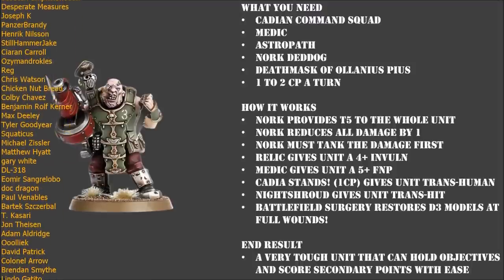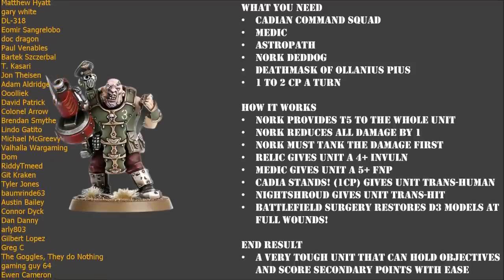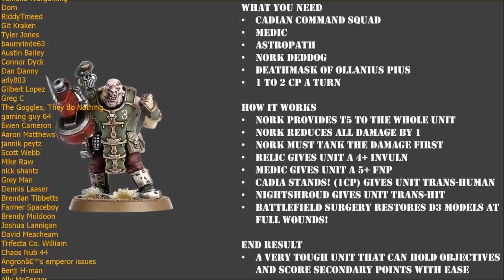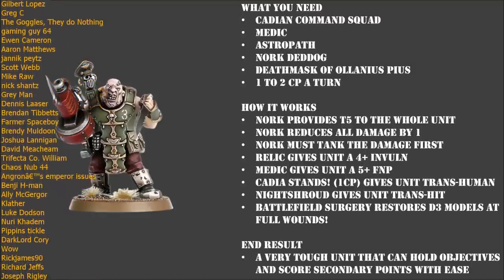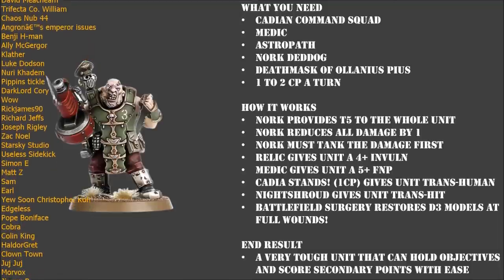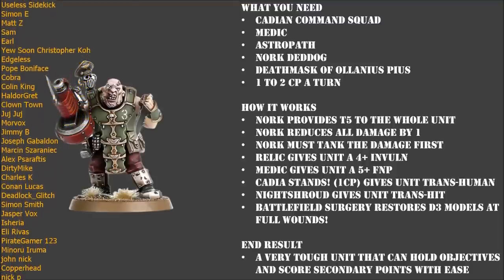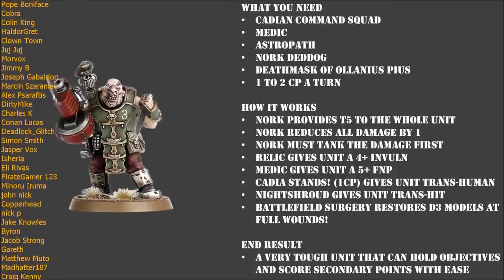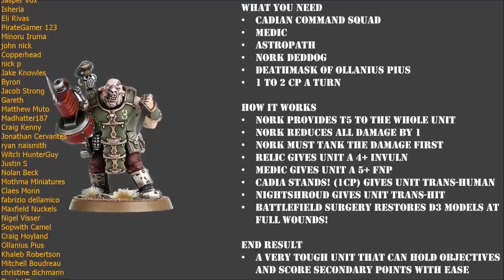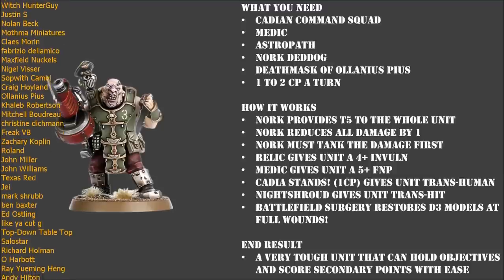Once we've got the base models sorted out, it's time to add a couple of advisors, and the first one you're going to want to add is an Astropath, and that Astropath is going to want to know the psychic power Night Shroud. The reason we're picking Night Shroud is it helps us layer on defensive buffs onto this command squad. Night Shroud has a Warp Charge value of 6, and the unit you successfully cast it on can only be hit on a 4+. It doesn't matter if you are a Custodes, it doesn't matter if you are Roboute Guilliman himself - you can only hit this unit on a 4+, a 1, 2, or 3 always fails. Within many competitive circles, this kind of ability now has the nickname of Trans Hit. So essentially, Night Shroud gives this squad Trans Hit.